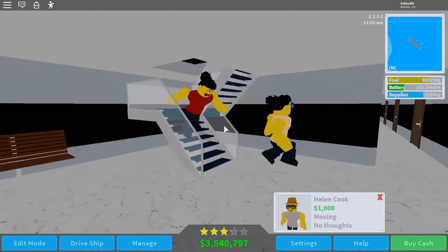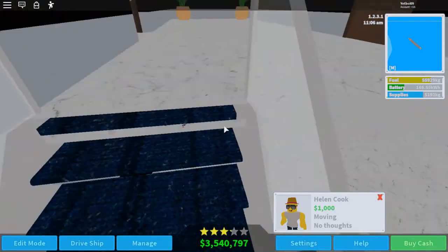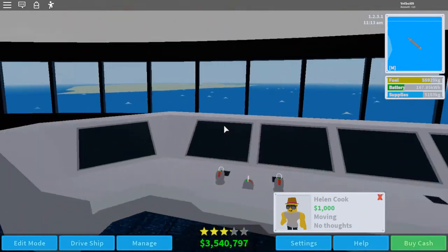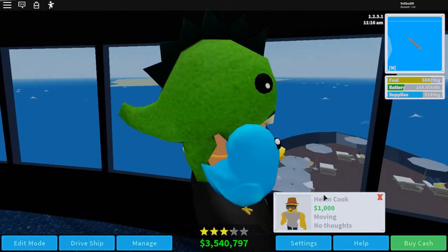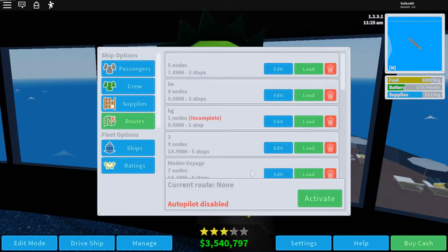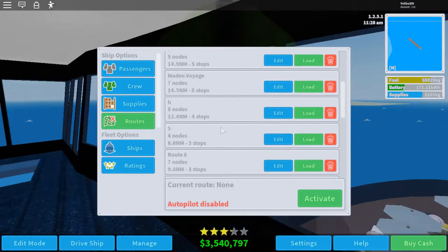They also did a lot of updates. There's autopilot now, so you can have your ship go on a route. Let's turn that on — let's go down to Manage and click Routes. I have so many voyages.